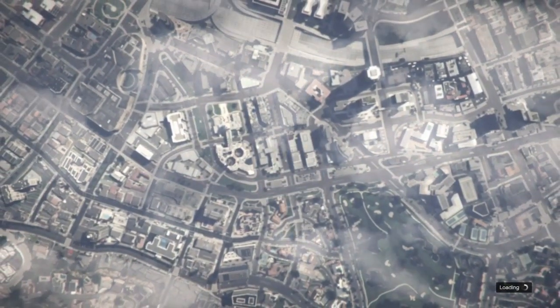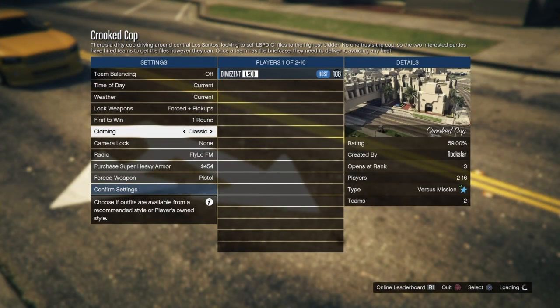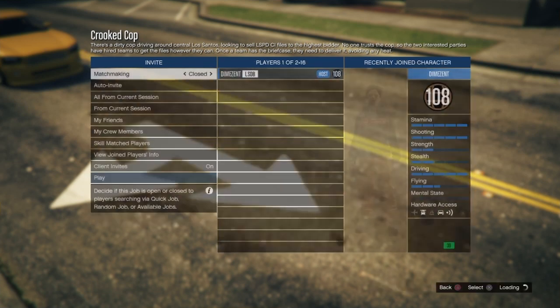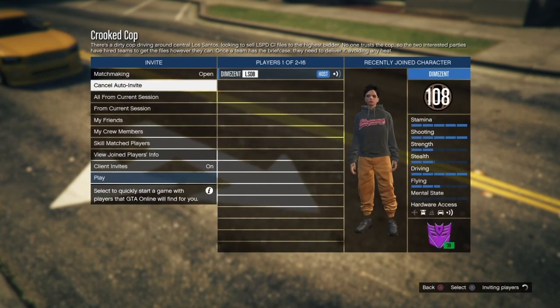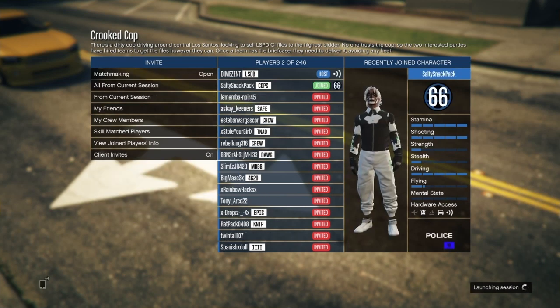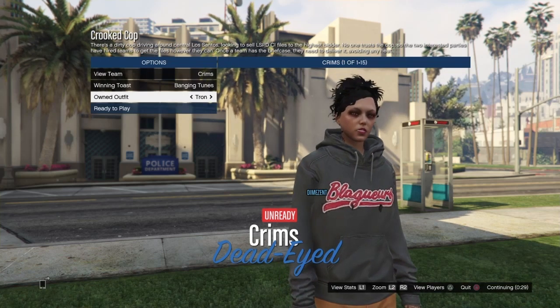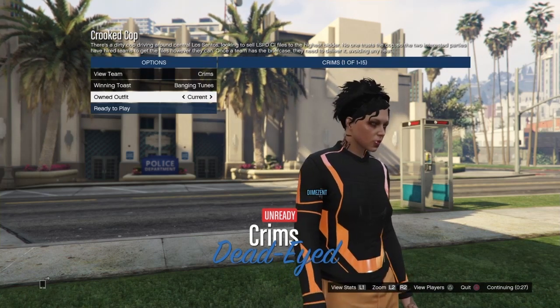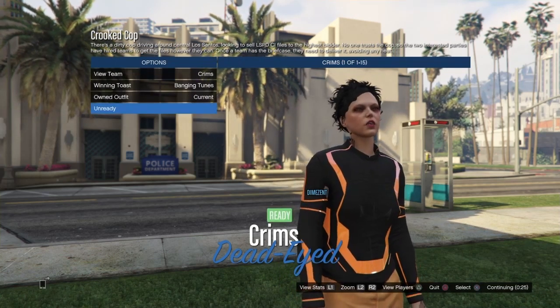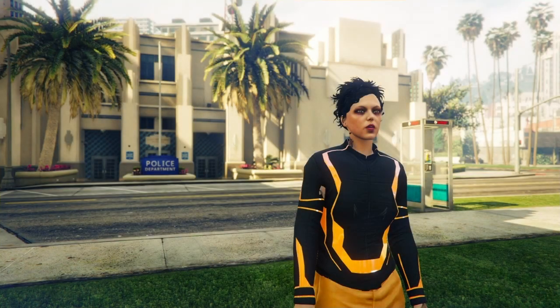Since we just swapped characters, you can invite all of the people in your public session. Once you get into the job, go down to where it says clothing and set it to player owned, confirm your settings, and set it to auto matchmaking open so you can get somebody to join quicker. Once the job starts, go down to owned outfit, switch it once to the left and back to the right — it's gonna merge the Tron outfit with our joggers. We'll also have the Tron shoes merged onto this outfit.